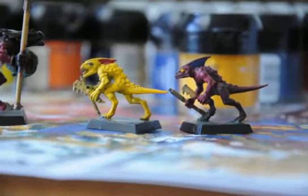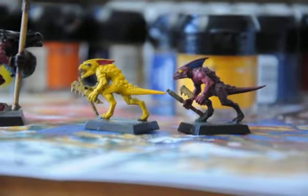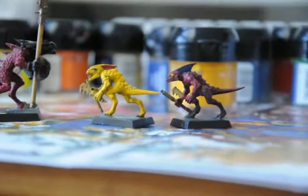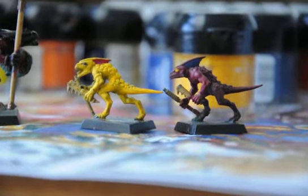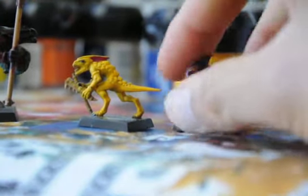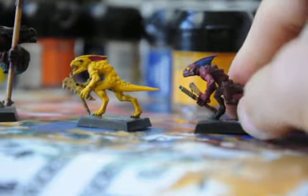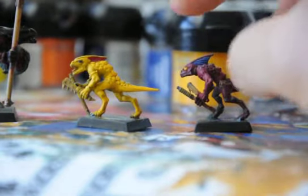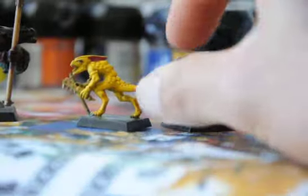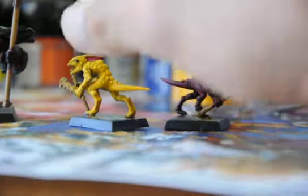I just wanted to get your opinions and thoughts on what I should do for the color scheme. Right in front of you are obviously two skinks. One of them is a skink I did earlier, maybe a year ago, and I put on a video — the red and the yellow eyes and the blue crests. I just added a blue crest this morning. These are just two rough drafts of what my Lizardman can look like.